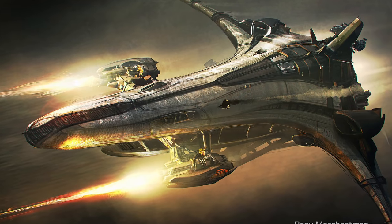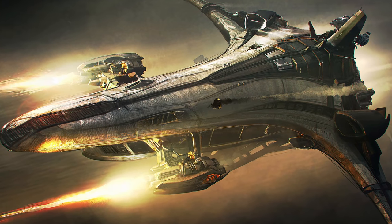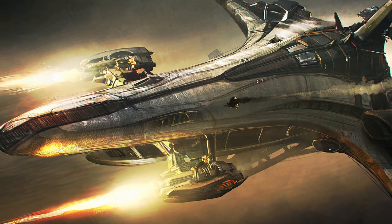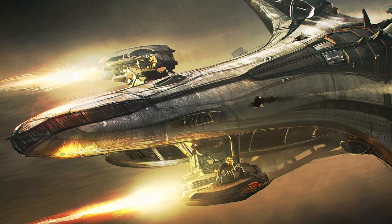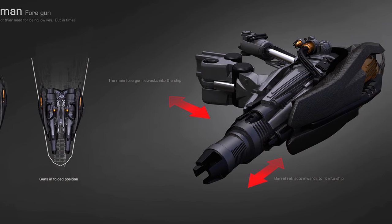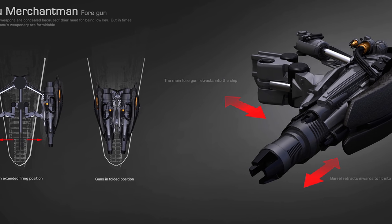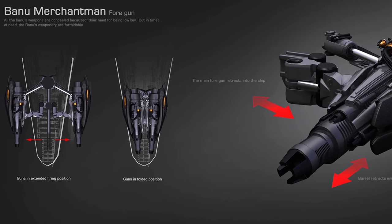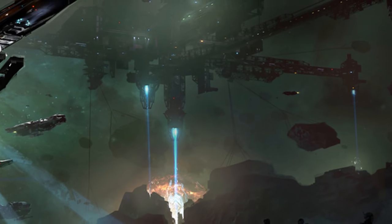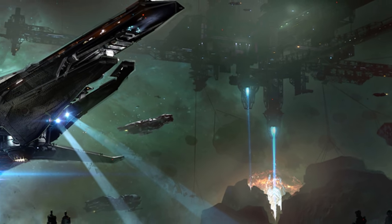The last main feature that's often been called into question is the ship's combat capability. I'm confident that the other two aspects of this ship will be delivered upon, but throughout the years this ship has been described as fast, durable, and having a lot of firepower to defend itself with. It does make sense since the Banu supposedly just fly merchantmen in convoys as protection and don't really use much escort beyond that, but it just seems like a ship with all of those features is too good to be true. Thankfully, we should find out what direction they've gone with it soon enough.